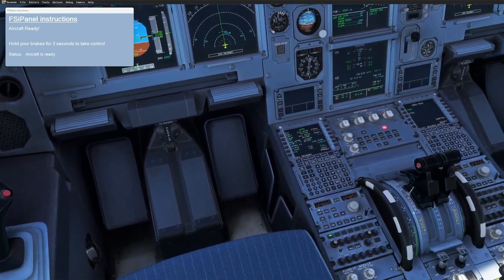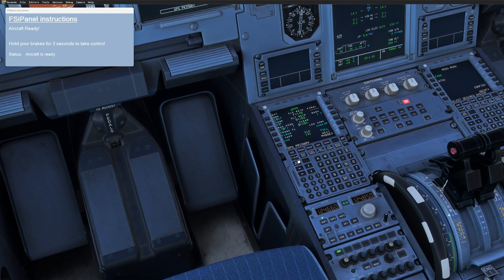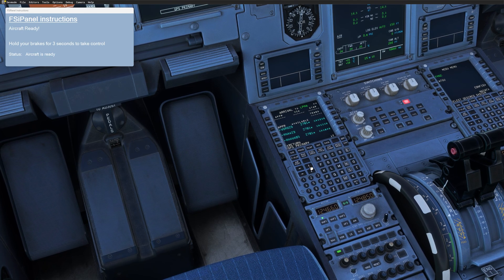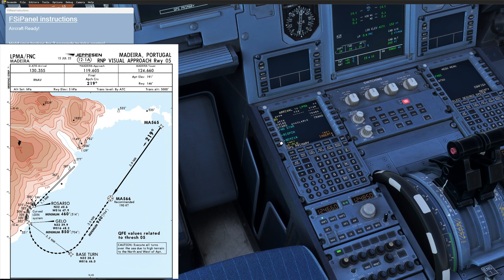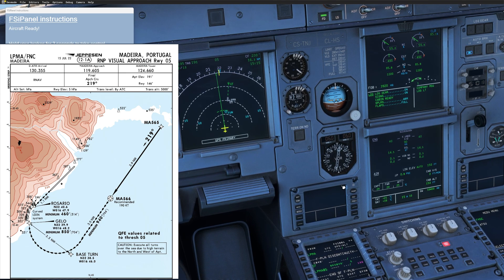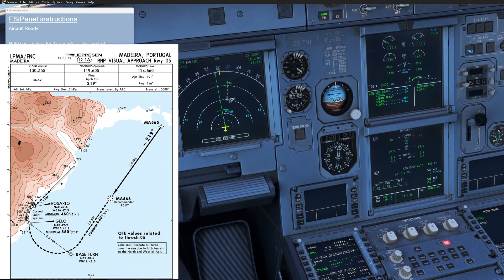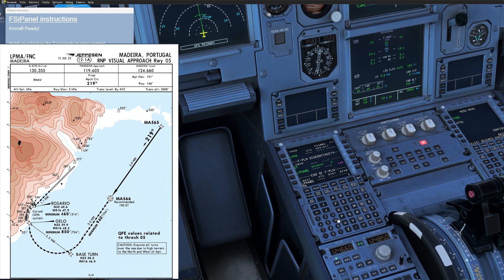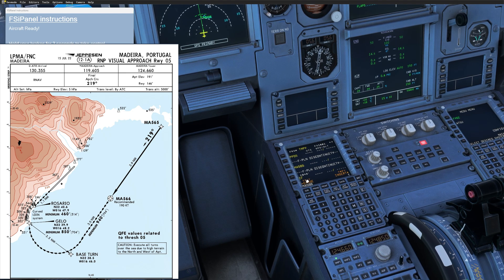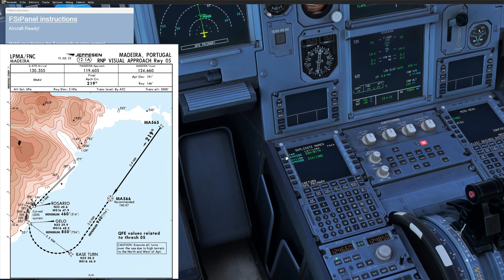Let's have a look at what we could do for this approach. First, check your arrival and make sure it's a visual approach. I will select runway 05 and insert. Now we know we are going to land on runway 05. The next waypoint we want to fly to is Mike Alpha 565. After that waypoint, if you look on the chart, we're going for Mike Alpha 566. On the chart we have the two-one-nine, nine nautical miles.